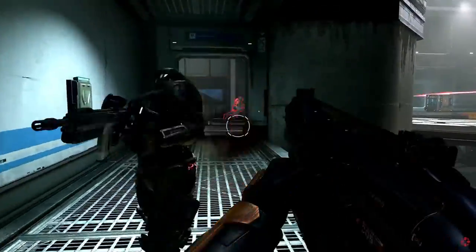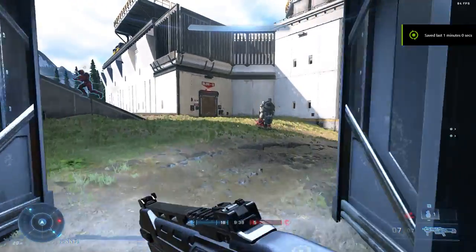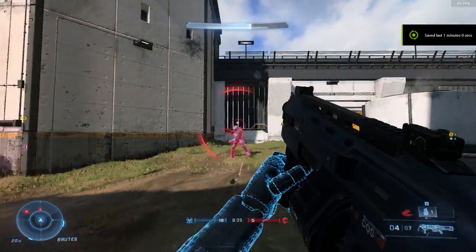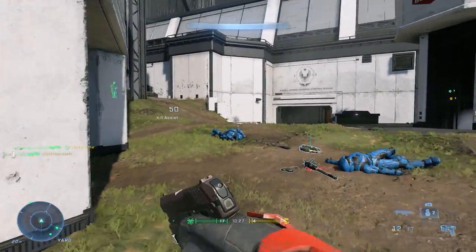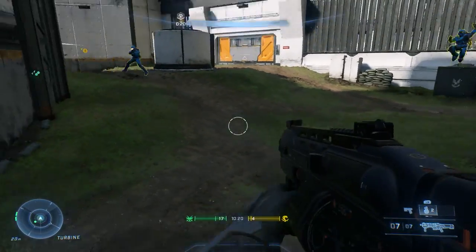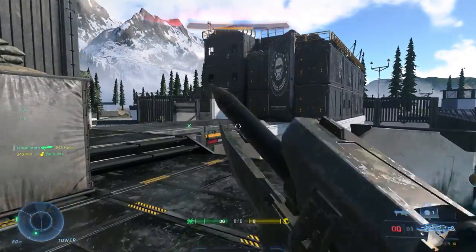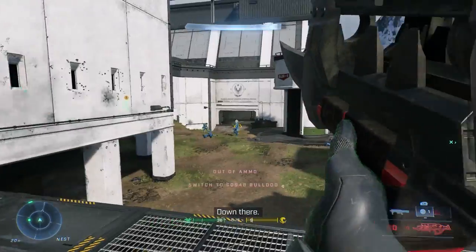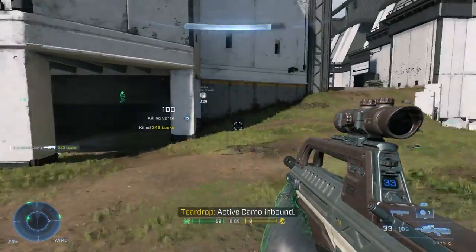Now we have the Bulldog shotgun, one of the few close-range power weapons we got to use in the flight. Its close-range damage, bullet spread, and fast fire rate are supposed to make it a powerful close-quarters weapon, but it just feels weak in my opinion. Does it work well in extremely close quarters or tight hallways? Of course, but it just feels off. My most drastic suggestion would be to make it a slug shotgun with a slower rate of fire — eliminating the pellet spread, giving it decent range, and providing something really unique in a Halo game. I don't think the Bulldog is meant to take the old shotgun's place, but to me it just feels like it's in limbo. It almost feels like one of those weapons that people won't even pick up.